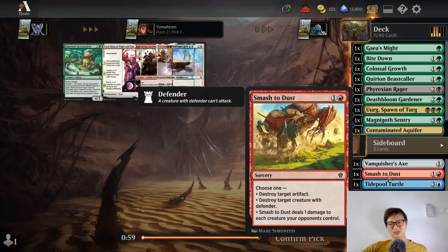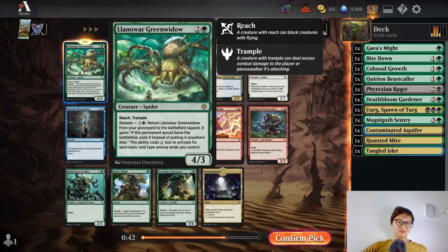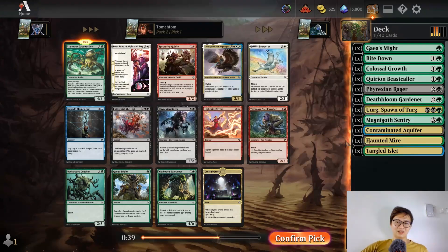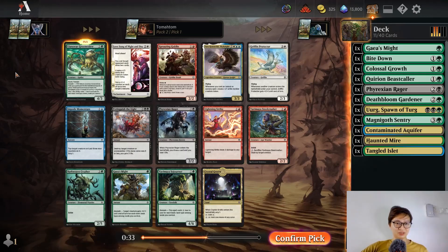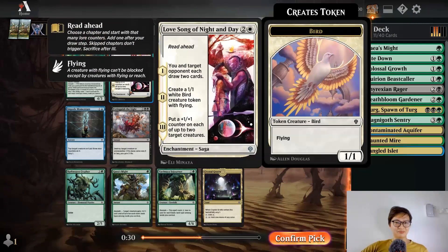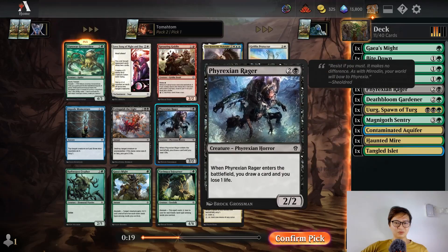This card is supposed to be one of the last few picks. I see a green card — three mana 4/3 with trample, domain written on it. When it enters the battlefield tap, when it leaves exile it. So it comes back later — I have three basic lands so it costs five to come back. Not the bomb but a very valuable creature. Also Extinguish the Light — create a 1/1 white bird token with flying.